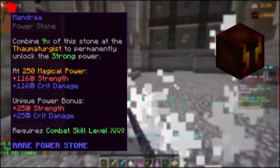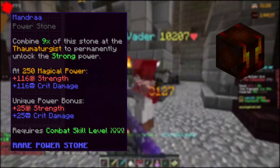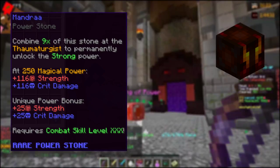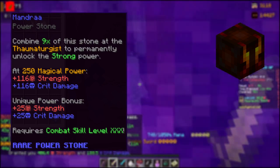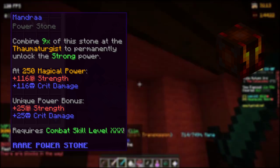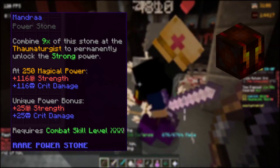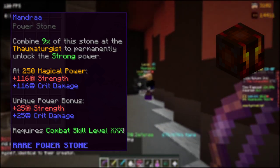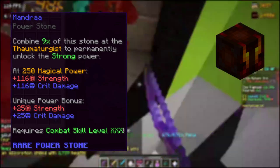The Mandra is really strong if you have solid critical chance on your own, giving 25 critical damage and 25 strength as a unique power bonus, plus a massive addition of 116 strength and critical damage at 250 magical power. Clearly a berserk and archer power stone, though it could work for mages if their intelligence is sufficient. You obtain it after defeating Kuudra at Burning tier or above. It has a combat 30 requirement and buy orders are currently set for around 4 million.